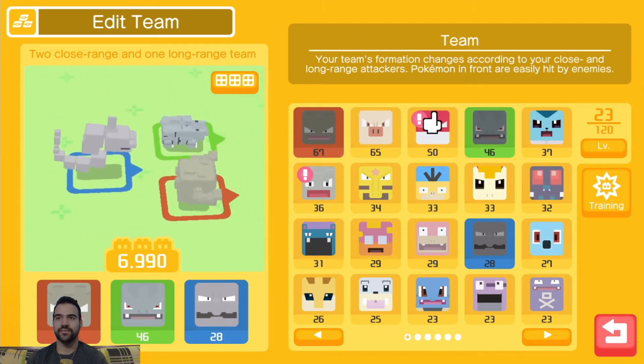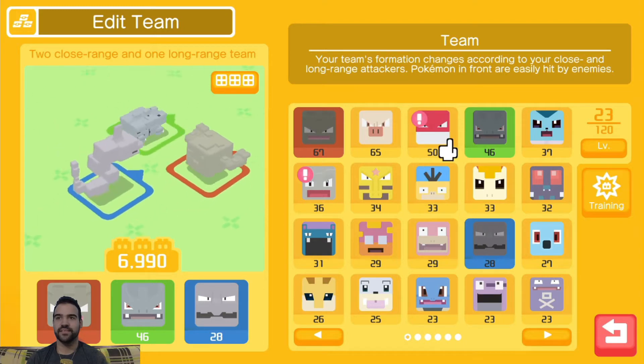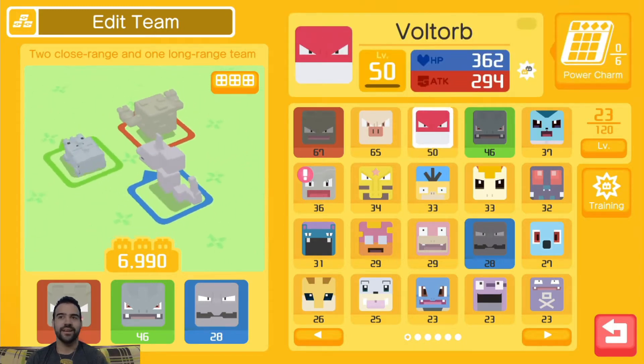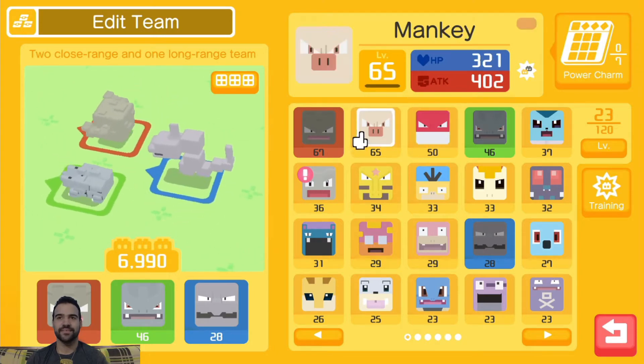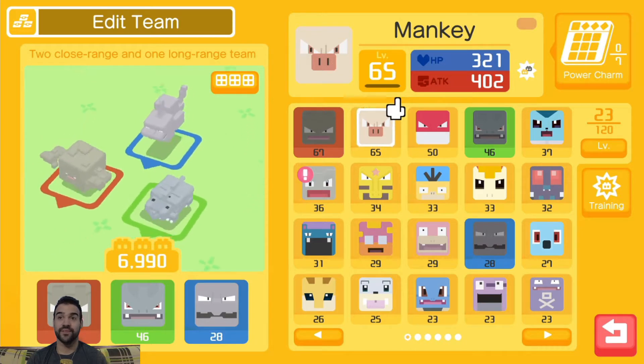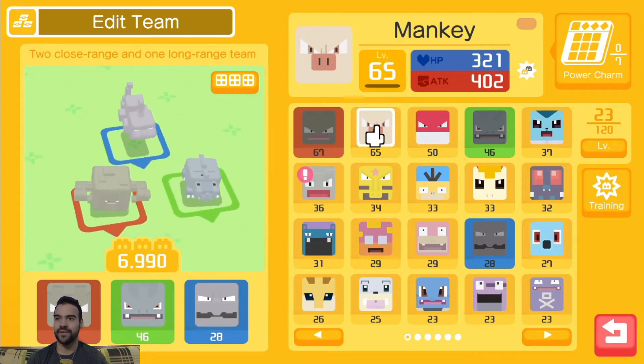I've got a couple new ones too — I've got this one right here, I can't forget the name — Votor. I can't always remember his name. And I've got a Mankey right here, this one's actually level 65, so if I level this one up, this one should become a Primeape.